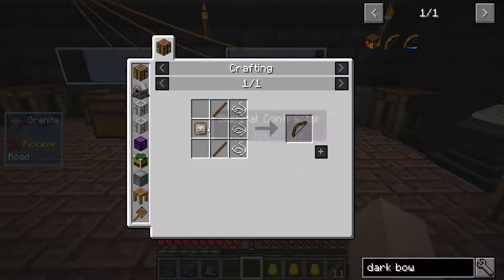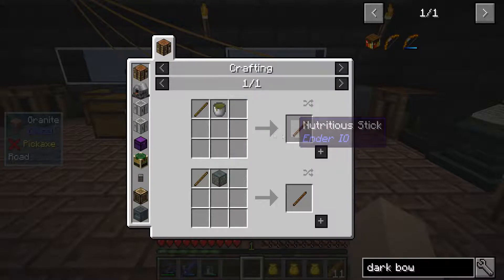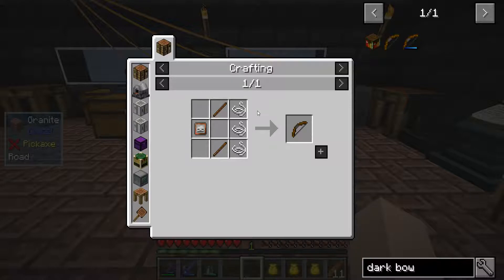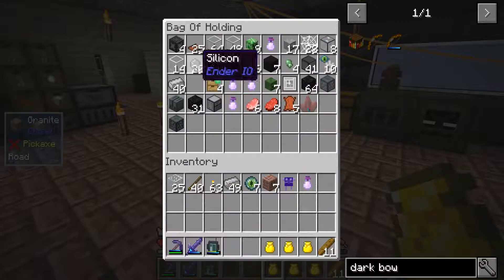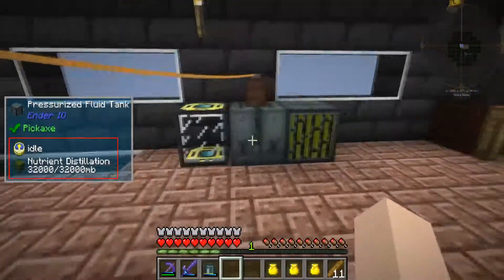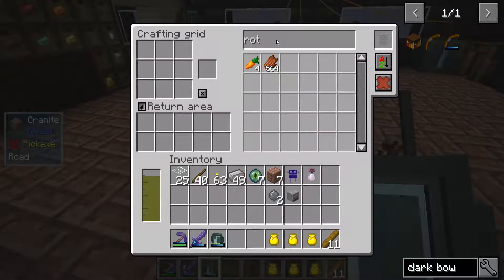What we'll be making right now is called the Dark Bow from Ender IO. Pretty easy — a nutritious stick. I did not look at the recipe before I started, so maybe this was a bad idea. Skeleton skull, rotten flesh — very easy to get. I'll grab some silicon, some skeleton skull, some rotten flesh. I believe I have some in here — nope I don't. You know where to get rotten flesh.